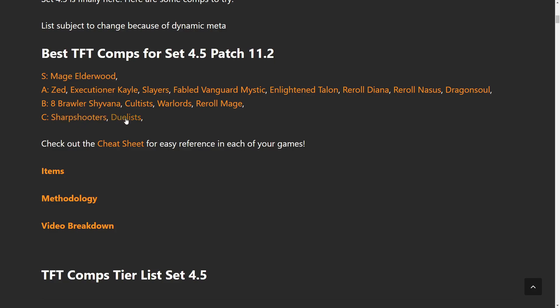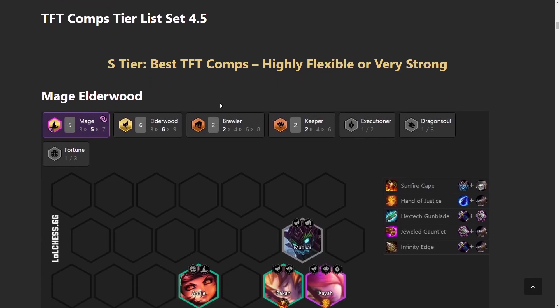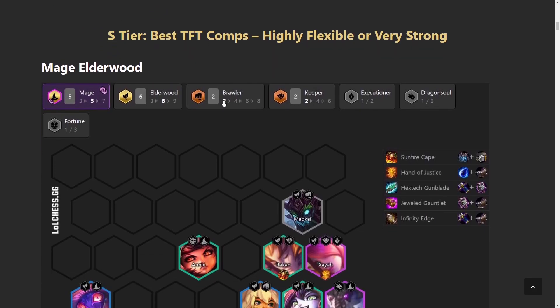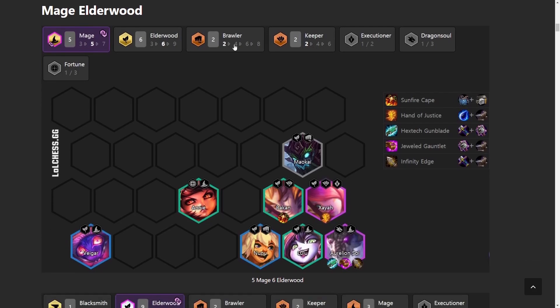Duelists haven't changed much from the last set — they're pretty much the same. As per usual, we'll be going over items, and you can check out how I do the meta snapshot on my website after watching. First composition, the S tier: only one S tier, and this is Mage Elderwood.